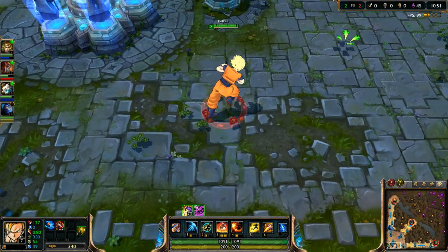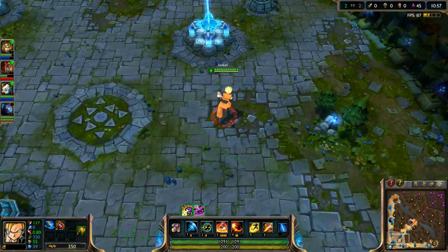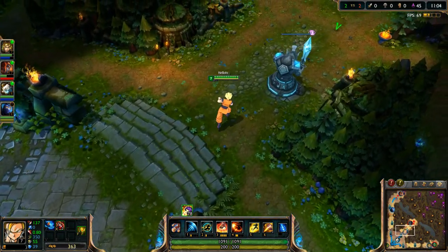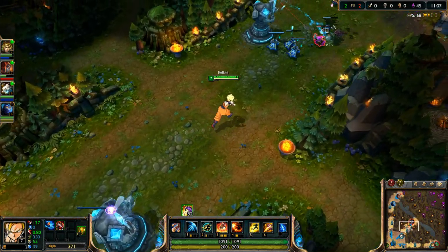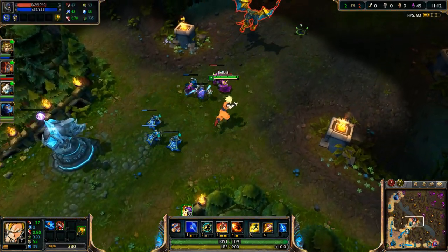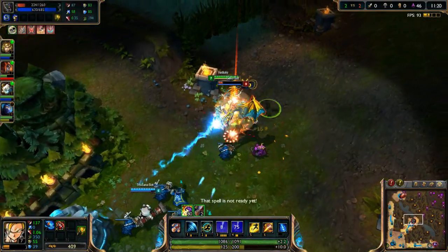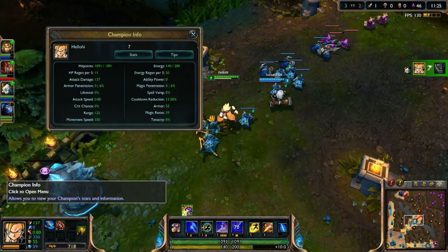I'm not sure the abilities are changed either. I'm not a Lee Sin expert — I mean I play him a lot, but I'm not tracking every animation detail. We will show off his abilities though. That minion died — here's Galio, we'll go beat him up or something. We'll start off by showing off the ult — it's a cool kick. There we go, got him.